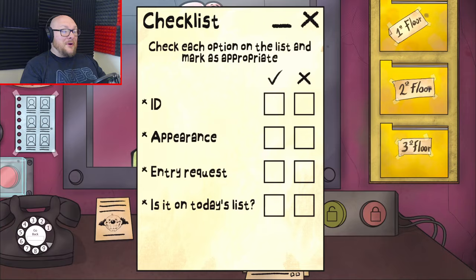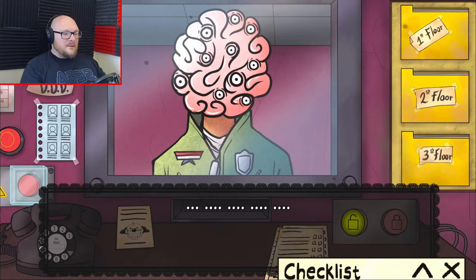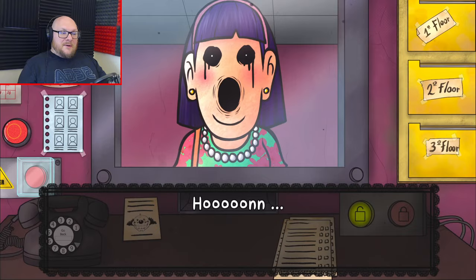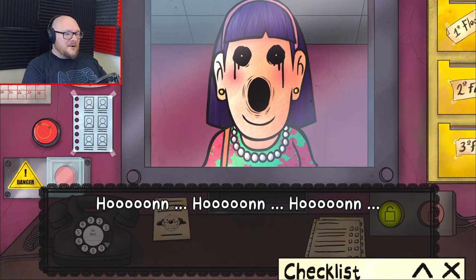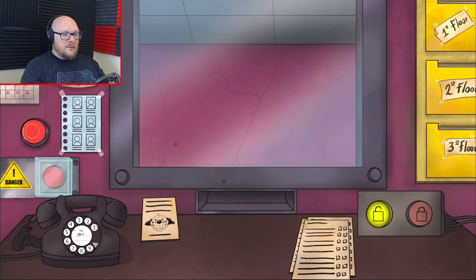I want to question this guy. You can't speak - you have no mouth, you're just all eyeballs. Obvious doppelganger is obvious, right? Hello, Hoon. I want to question them. My god. Look at your eyes! Look at your eyes! Yes, thanks Hoon.